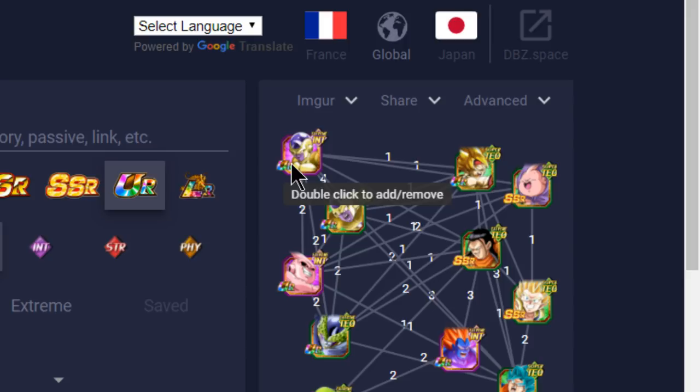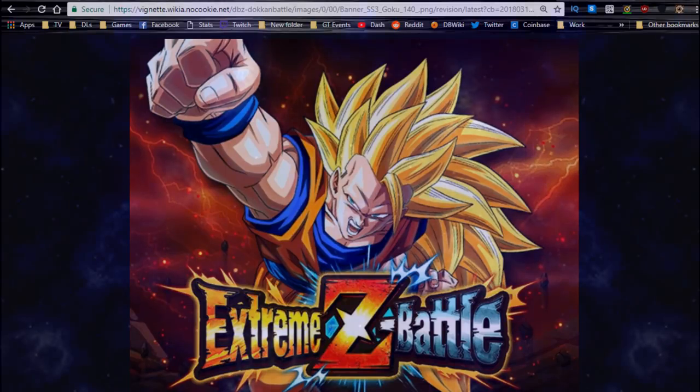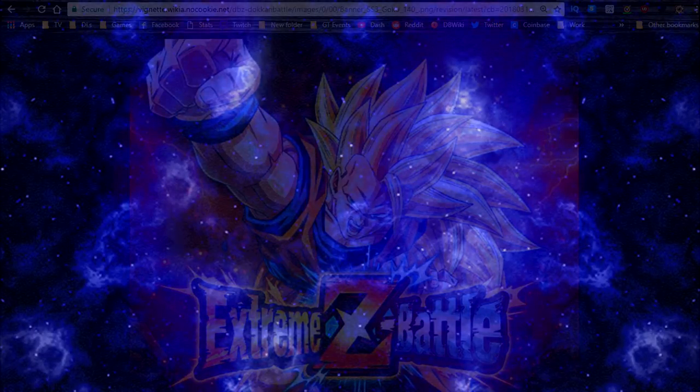Anyway, guys, that is the full team building guide and suggestions for this event. Good luck to all of you — I've definitely had some trouble trying to beat it. I really want to get this guy Dokkan awakened or Z-awakened up to the full level 140. I'll keep you guys posted. Let me know what teams you've been running in the comments — if the ones I suggested didn't match what you're doing, let me know what got you past stage 26. Thanks for joining me today, and I'll catch you guys in the comments below. Peace.